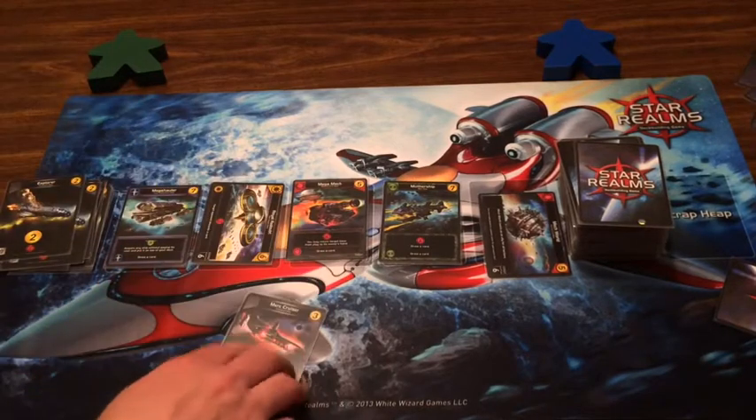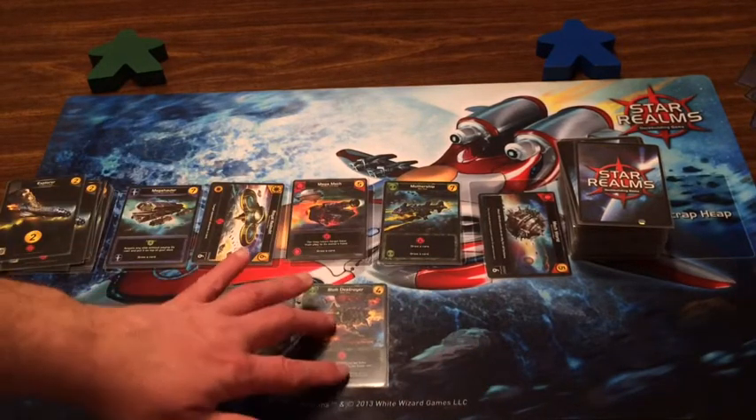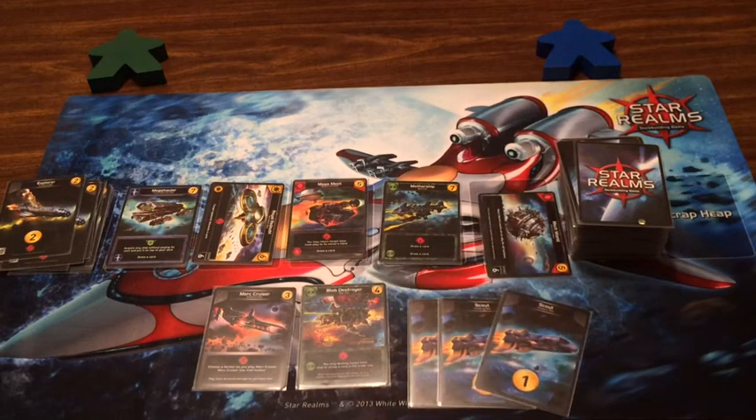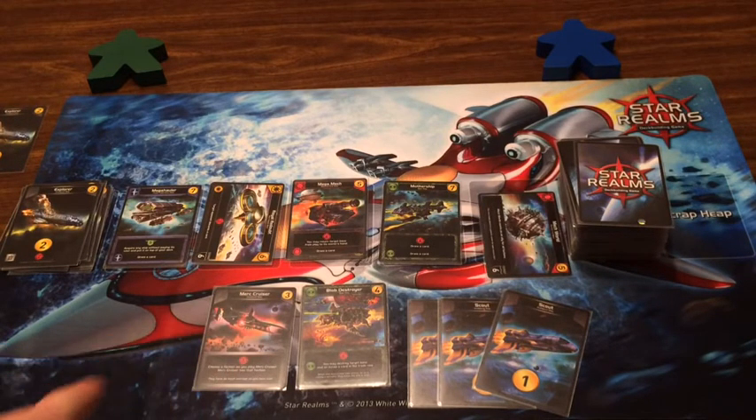I finally got my Merc Cruiser and another faction — unfortunately no bases up. It's Blob plus three money. Nothing I can buy off the trade row so I'll take an Explorer, let the other one fizzle, and that's going to hit you for eleven.